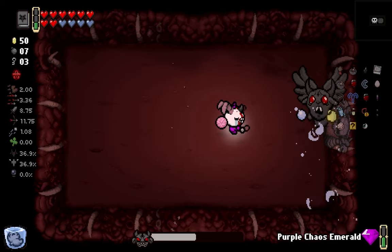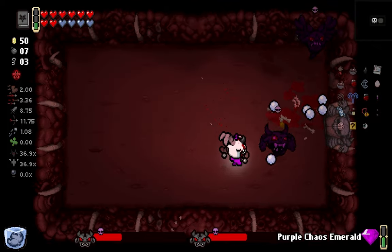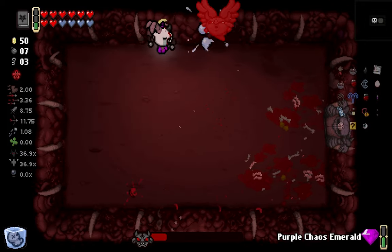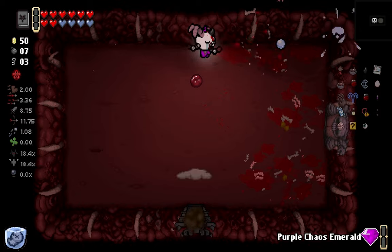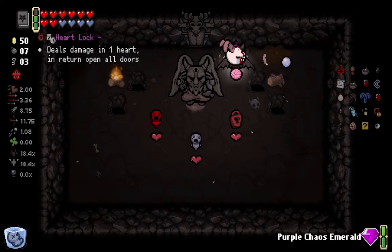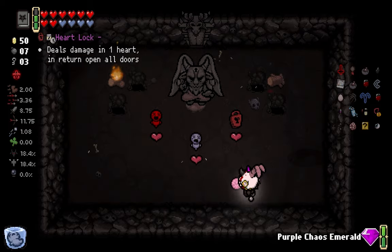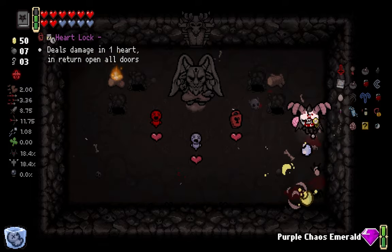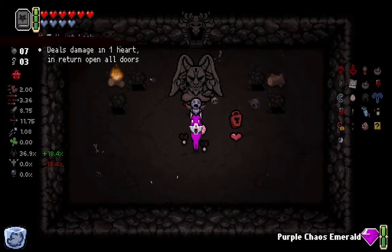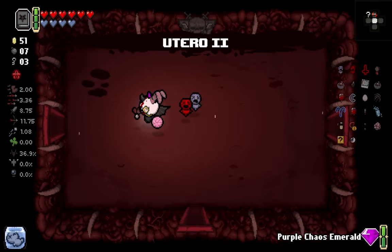Womb 1 - it's just genuinely the worst floor in the game because there's nothing to it. Womb 2 has the Mom fight, Cathedral has Isaac, Cathedral Shield has Satan and Isaac. If you go Delirium Moon Chase you get to fight 9 bosses at most - maybe like 6. Harlock deals damage in one heart and returns - opens all doors. So you just take damage for keys, basically - it's like blood bombs. I did not mean to take you. Let's just go for it, Conjoined. When in Rome, do stuff and things.